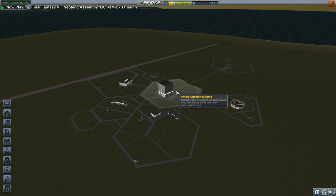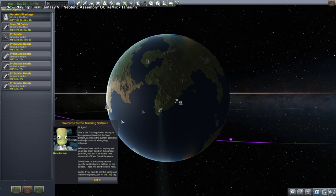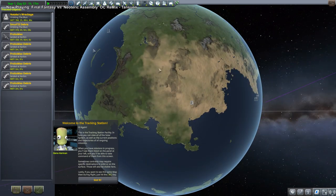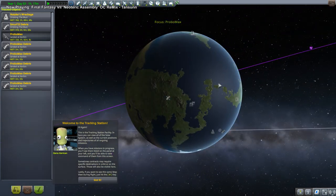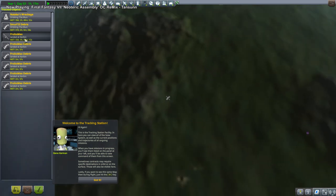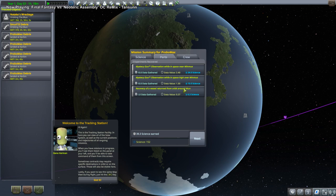Can we see the fuel tank separately from the probe core? Got all these debris — maybe one of them is the probe. This one says landed on — it was safe. That's probably the probe core and it probably has science in it. Let me recover that. Yeah, we got some science. We didn't get the Science Junior though.